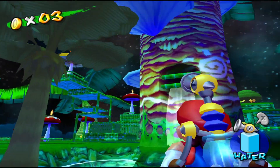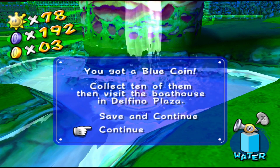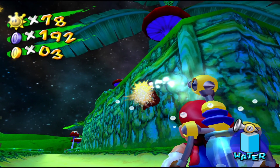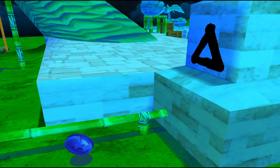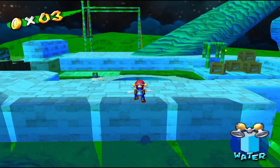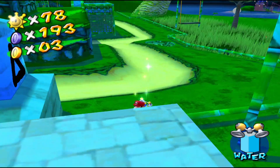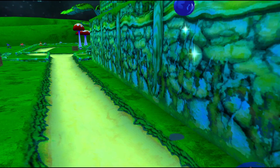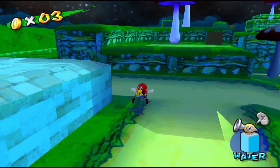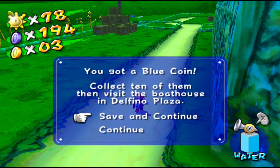Blue coin number 12 can be found by spraying this vent where the water's coming out from the tree. Water pops out, lands on the water, pick it up — there's blue coin number 12. Blue coins 13 and 14 can be found by spraying this triangle graffiti. One pops out here and one is actually on the other side of the hot spring, so we want to head over there as fast as we can before it disappears. Then we do the same thing for this side and make our way to the next blue coin — blue coins 13 and 14.